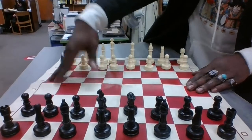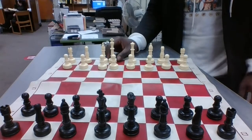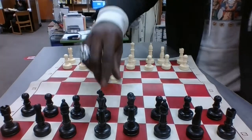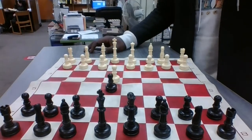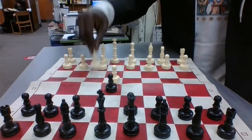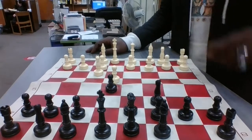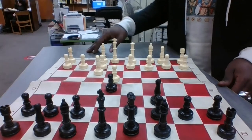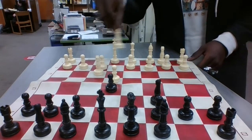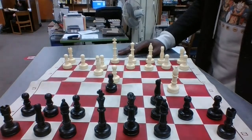The first opening move I'm going to teach you today is the Ruy Lopez. You're going to start by moving the white pawn to e4, then black pawn to e5. You would then move the white knight to f3, then black knight to c6. You would then move the white bishop to b5, putting pressure on the knight. This opening move is called the Ruy Lopez.